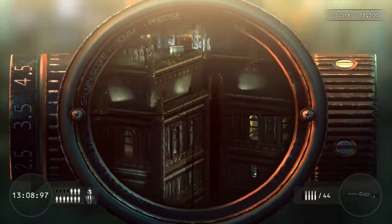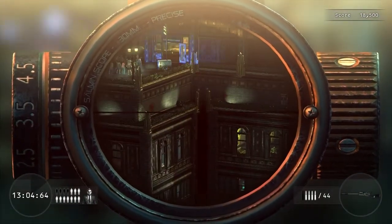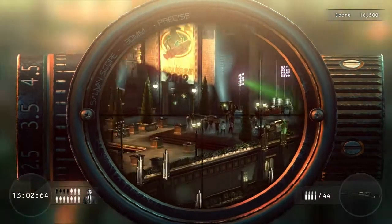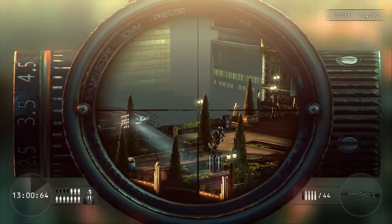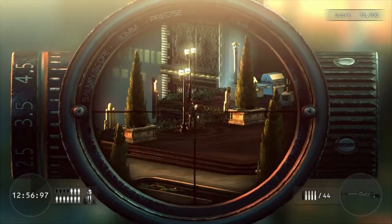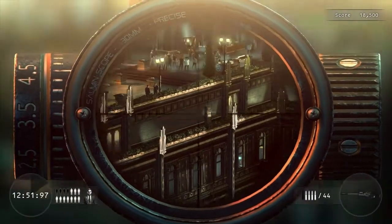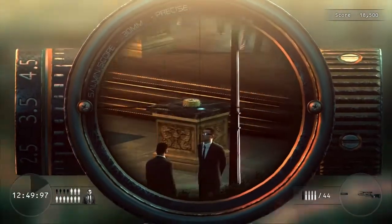We've taken out a good number of them. Looks like we've still got ten more bodyguards plus our target. There's one - can we shoot him and have him fall? He's moving now. I just don't see our target.